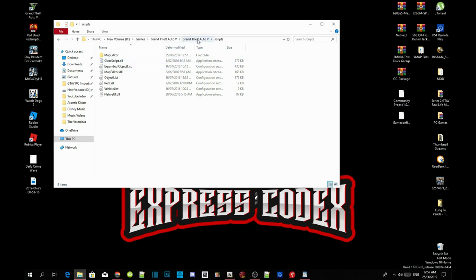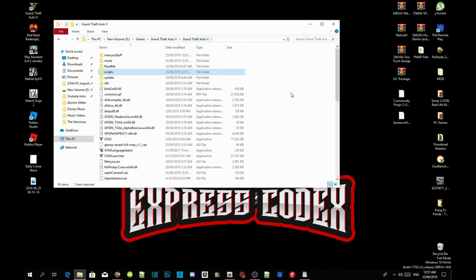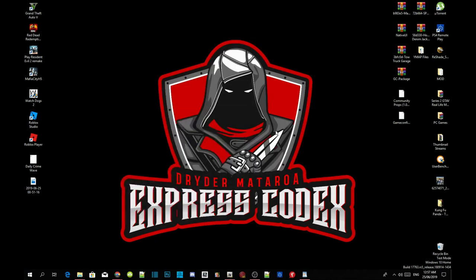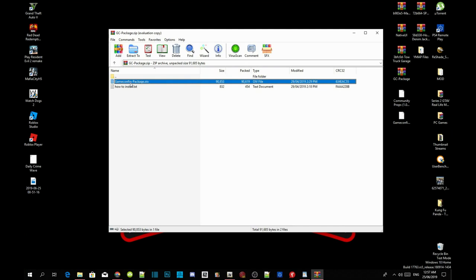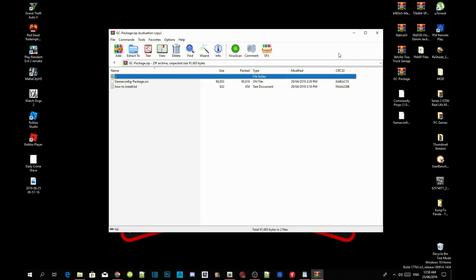Now go back to your Grand Theft Auto V main folder and we are going to install Map Builder. Make sure you go to your GC package, find gameconfig package.oiv, and drag it onto your desktop. I have already done that so I don't need to redo it.